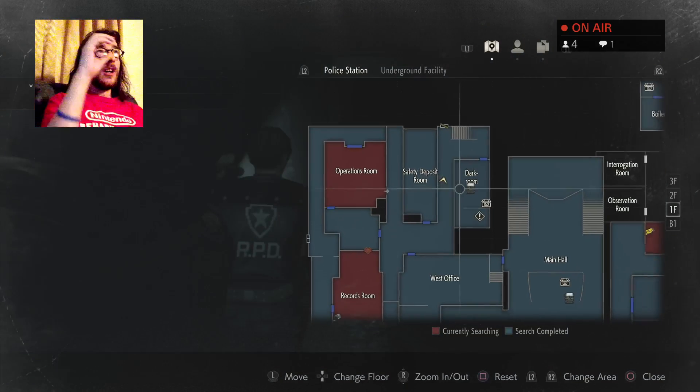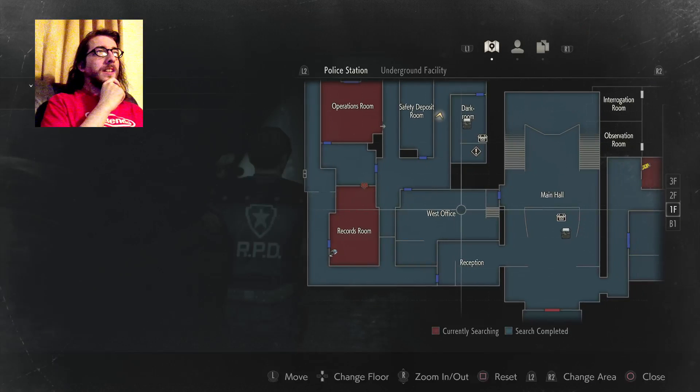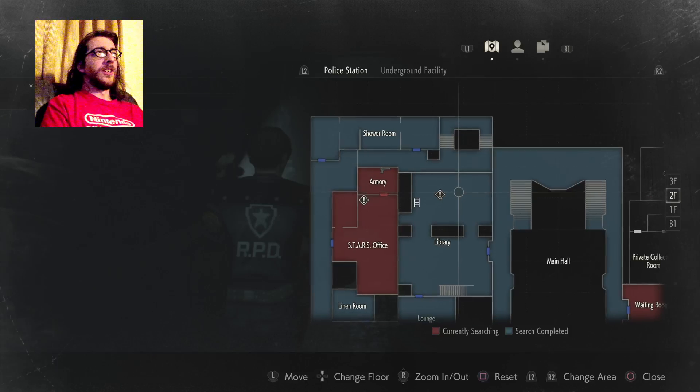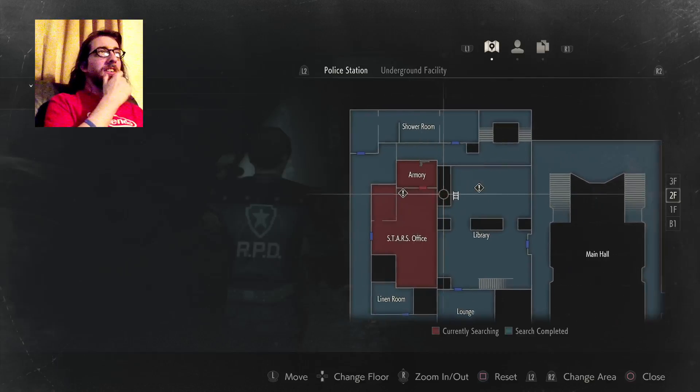What a surprise. Real quick — we're fine. Perfectly indestructible. To get to the library it'd be easier... we'll go up to the second floor. Yeah, we'd have to go all the way through this place, and I think there's still a licker in that room, so let's double back around.